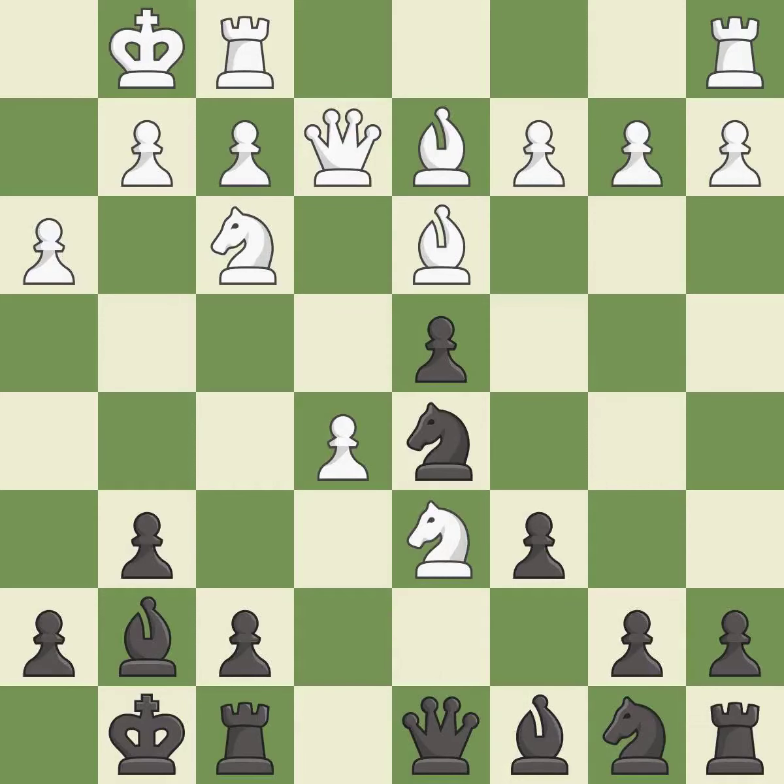The rooks can see each other now, allowing them to provide mutual defense. It is best. This activates a knight by developing it off of its starting square. This threatens to reveal an attack on a knight. It is good. This wins a knight. This is the only move that works. It is a great move. This exposes an attack, threatening a knight.